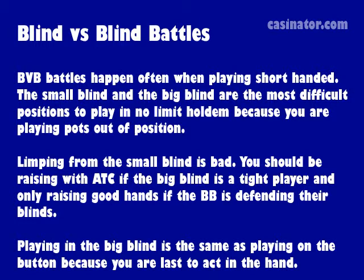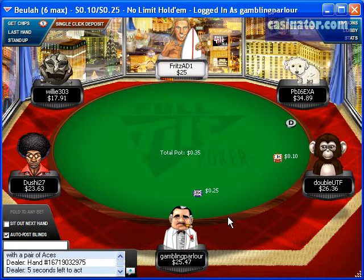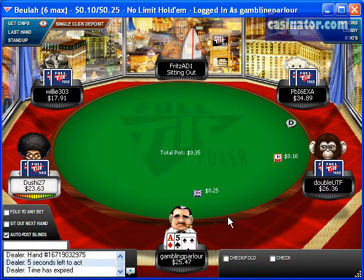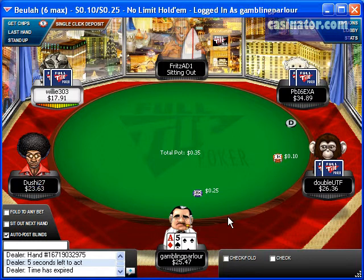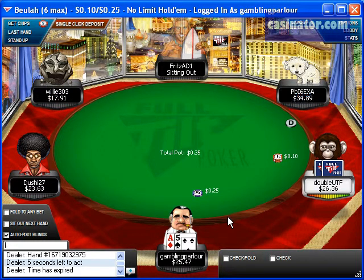Playing in the big blind is a lot like playing on the button because you are last to act in the hand. Although you should be raising the big blind when the small blind happens to limp in, this hand is a good example of why it can be a good idea to be deceptive when you have an ace in the big blind and they just limp in.